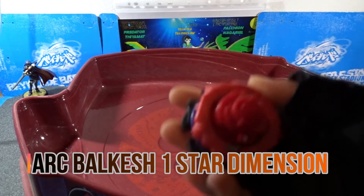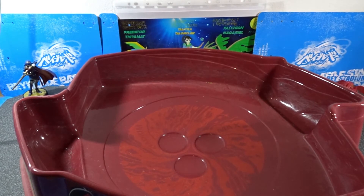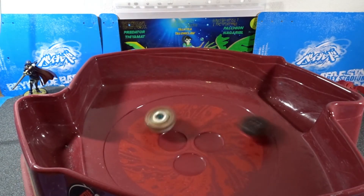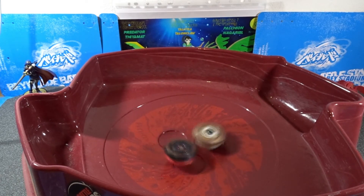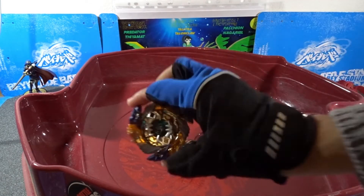I'm gonna show my combo. There's Bulk HB3 - it should be Three One Star Dimension, a very good all-up spin. He has Fafnir F3 Five Float Trend. Let's get ready. Three, two, one. Oh wow! Rubber spin stealing for the win!